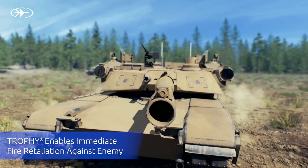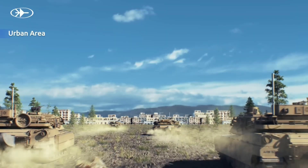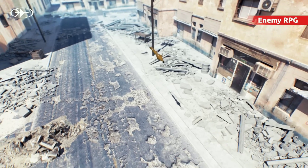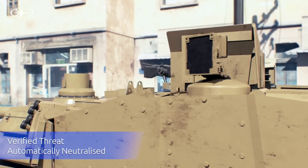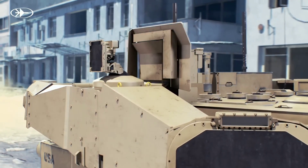How Trophy works. Trophy uses a combination of radar, electro-optics, and signal processing to detect and track incoming threats. Once a threat is detected, Trophy's computer calculates its trajectory and predicts the point of impact. Trophy then fires a shotgun-like projectile towards the incoming threat at a speed of about 1,000 feet per second (300 meters per second), and the projectile explodes in front of the threat.